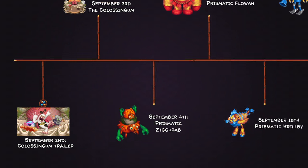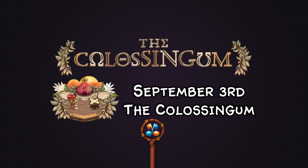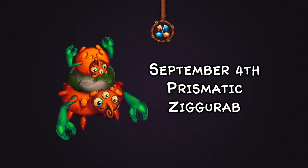On to September. On September 2nd we got the Colossingum trailer, and then on September 3rd we got the Colossingum itself. I've mentioned my opinions on the Colossingum in my review video, so we're just going to leave that topic alone here. On September 4th we got Prismatic Zegurab.